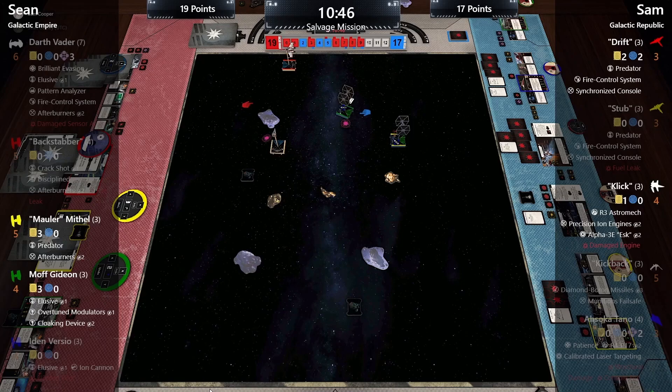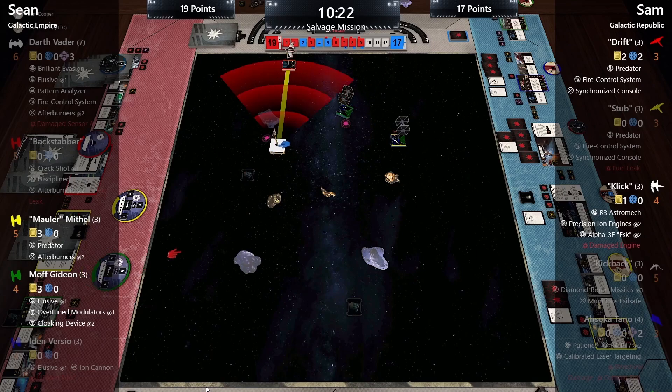Gideon does a two straight, then tries to cloak but can't because he's carrying a crate — they catch themselves on that. Click does a two hard right, takes target locks on both Ties. Mauler does a three hard with afterburner boost and picks up a second crate — at that point Sam knows the game is essentially lost. No shots this turn; score goes to nineteen to seventeen.